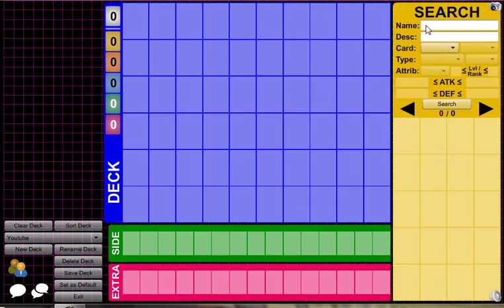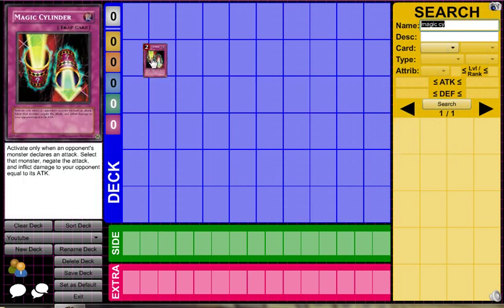Then you're first going to want to start out by thinking of the name of your card — for example, Magic Cylinder. You don't have to type in all of it; it will just come up. Say you want two Magic Cylinders.